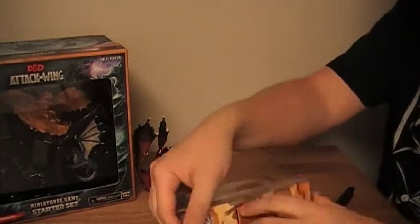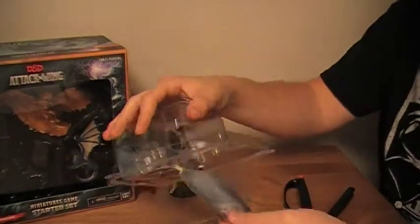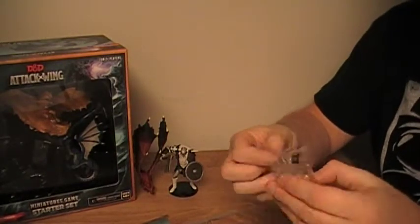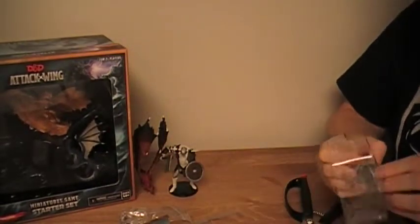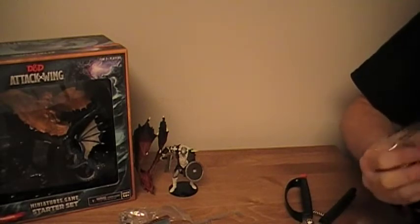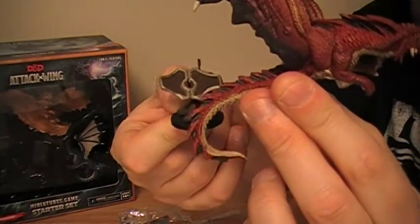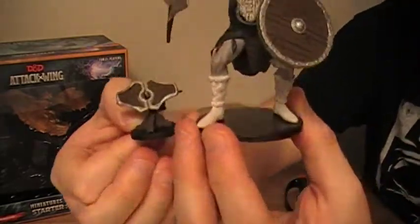The game's fairly new, so people are still kind of figuring out strategy. Let's crack this open and show off exactly what you get. Here is the base, and here is the figure. Out of all that packaging, this small tiny figure. To put it in perspective — ironically, we have the Red Dragon out — here is the Ballista compared to the Red Dragon, and the Ballista compared to the Frost Dragon that we've already opened up. Tiny figure.